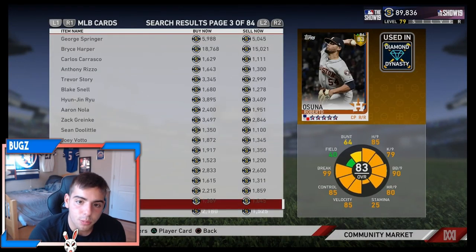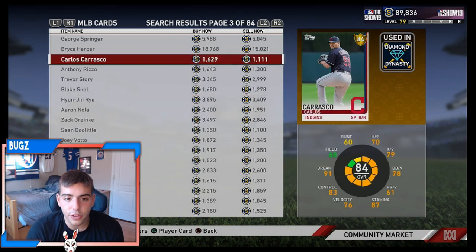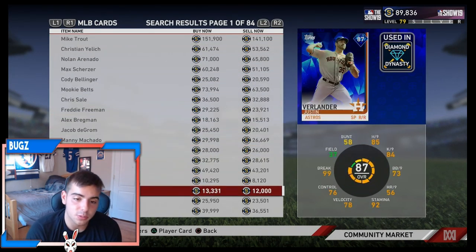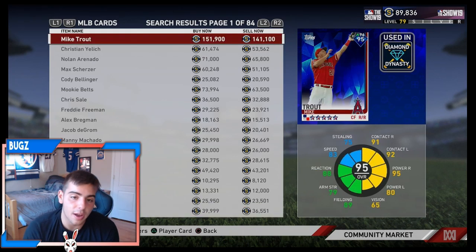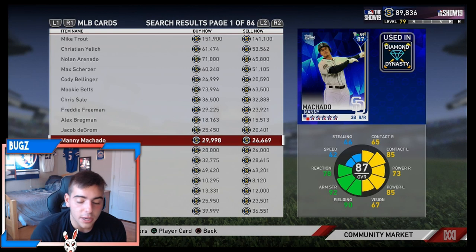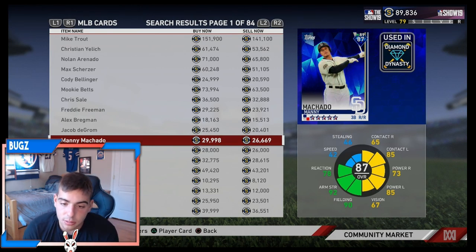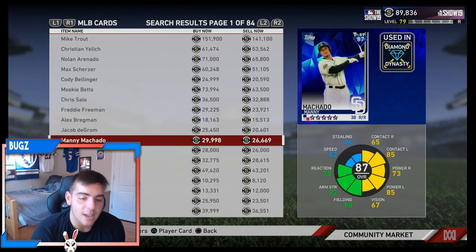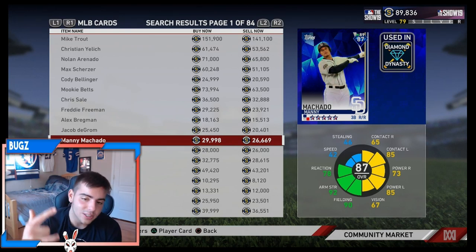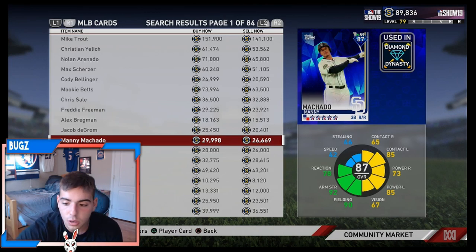Anyways, guys, I hope you enjoyed. To make stubs, just go ahead and invest. All these live cards are the investments you want. If you have your Nearest and you have the D-trick, go ahead and sell them — you're not going to see them more expensive than that, especially if you've been waiting on that Nearest and D-trick like I have. You'll make a ton of stubs like Bugs. Stay tuned for some Madden content right after this vid, stay tuned for some streams. I hope you had a good one. Peace.